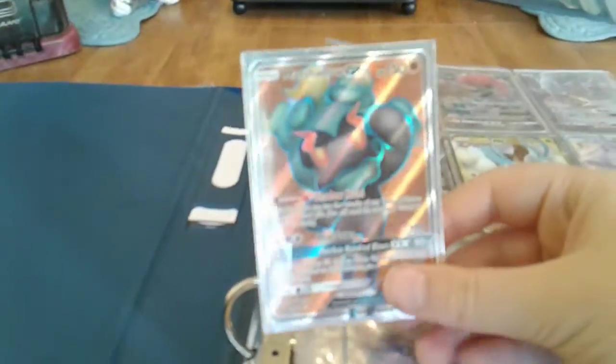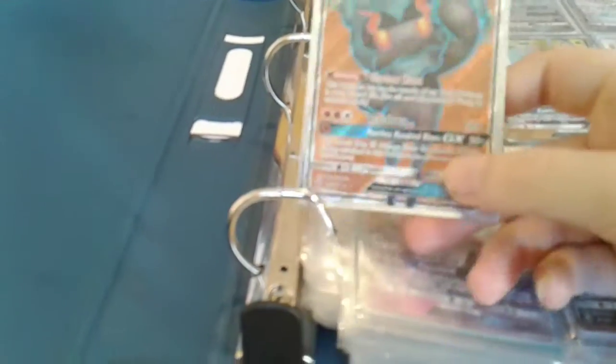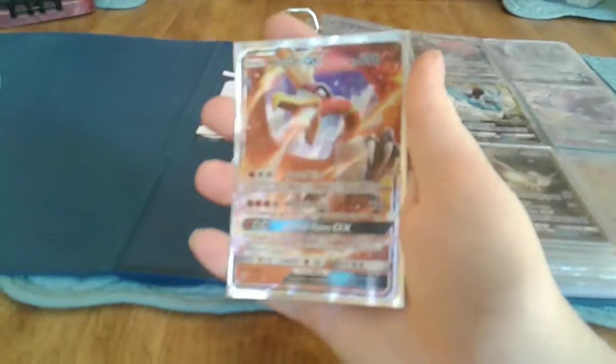Then we have an Umbreon GX, Espeon GX, and Marshadow. Marshadow is my favorite card, truthfully. I love Marshadow. I think my first GX was either a Marshadow or a Toxapex. Then we have a Raticate and a Ho-Oh — look how it shines, it's beautiful.